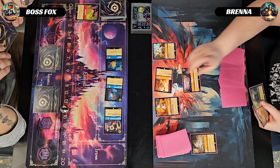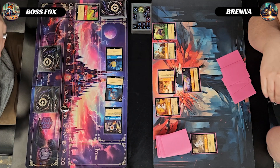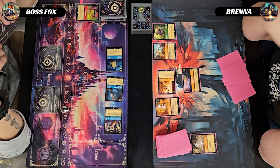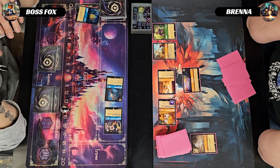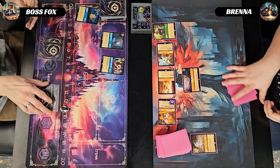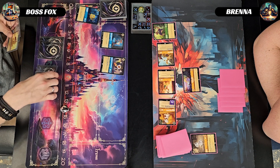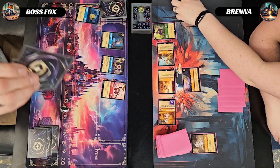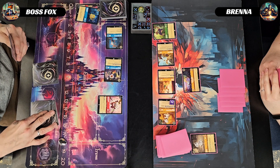Opponent inks a Bernard, uses Pluto's ability to lower the cost of the next character, and plays out the seven-drop Starkey. She then takes out my Flounder with her Dalmatian Puppy Tailwagger and quests for one with Tinkerbell taking her to ten. I play Kakamura for three — she was at eleven and that takes her back down to ten.